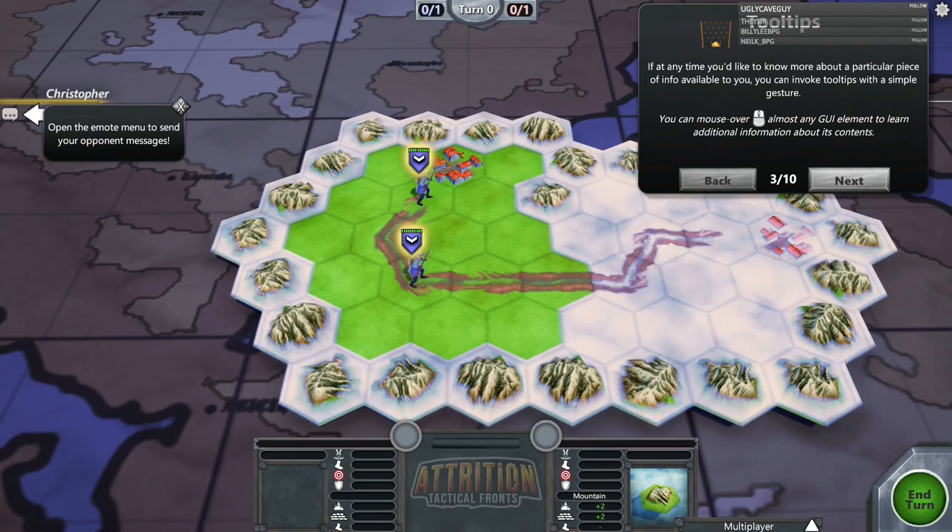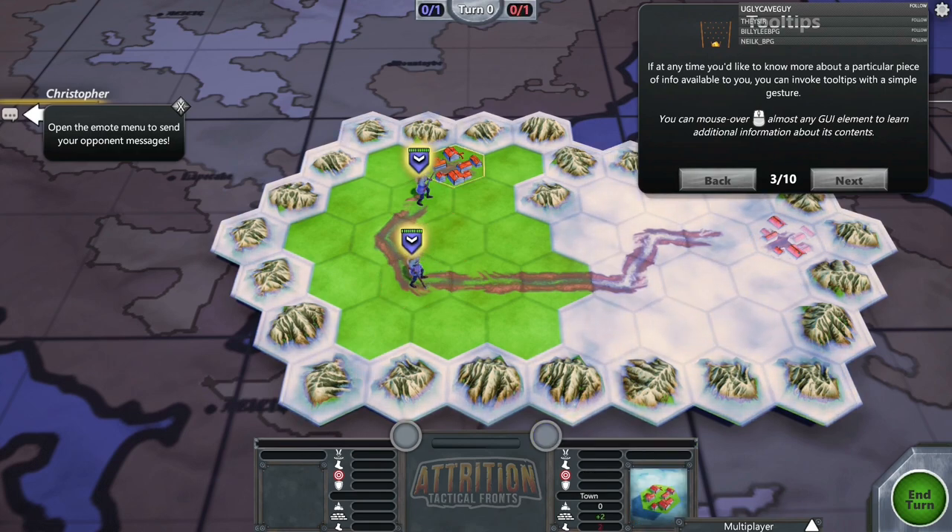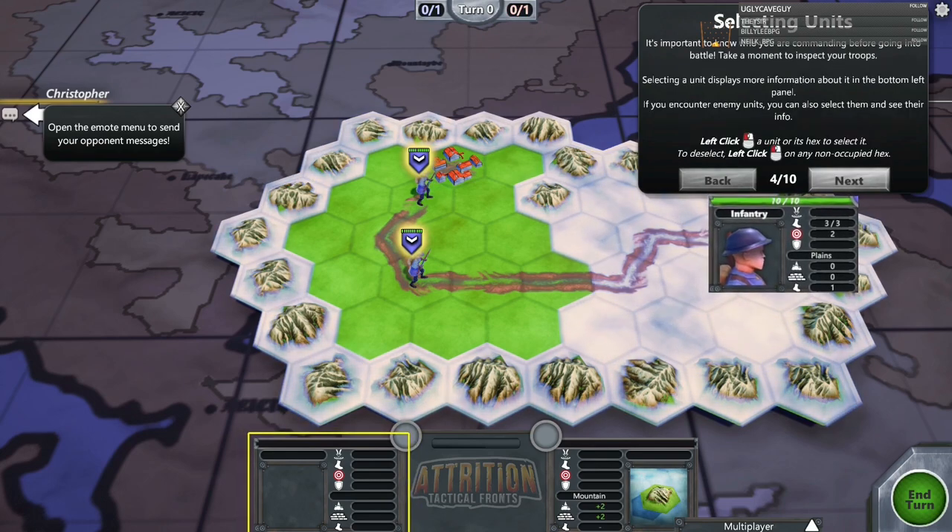If at any time you'd like to know more about a particular piece of info, you can invoke tooltips — mouse over almost any UI element to learn additional information about its contents. You can see it pops up in the bottom right corner where it talks about the infantry stats. It looks like a town adds plus two — I'm guessing that's defense — and a negative two, maybe with the red for speed. We'll figure out what all that means as time goes on.